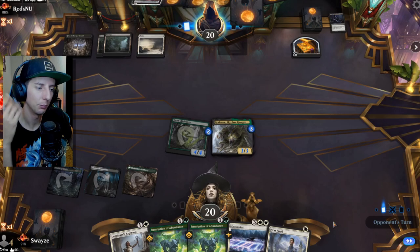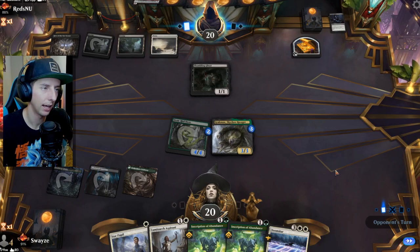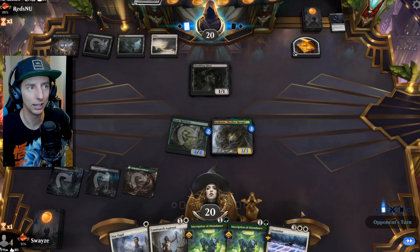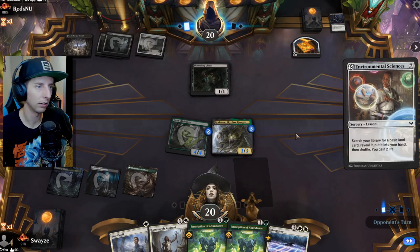We might not invest anymore into the board, to be honest. I am a little bit scared of exiling effects now that they've shown us white mana. I didn't expect that. There's a good chance that we get hit with the Wandering Emperor here. But we still got to play like we don't see that white mana, because we have to be aggressive.